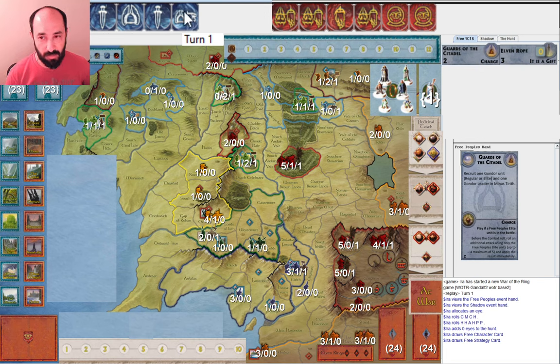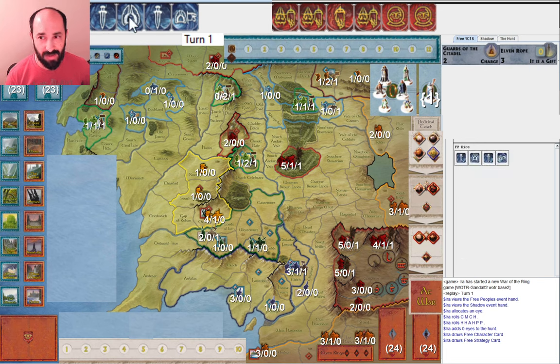Thinking as Free People, I'm most likely going to move twice for sure with these character dice. With the musters, I don't really know. If I had a palantir, I would be inclined to play Guards of the Citadel or potentially Elven Rope, but I probably would play Guards of the Citadel. Given that I don't have a palantir, I don't know exactly what I'm doing with these musters and army musters. It could be that I muster once — maybe the Elves or potentially Gondor — but muster somebody. And then with this army movement, go into Edoras, into Westfold, and Carrock into Old Forest Road.